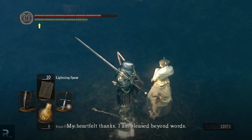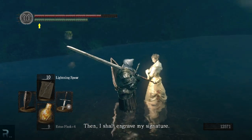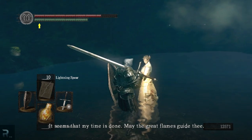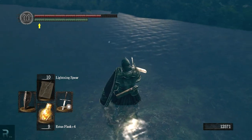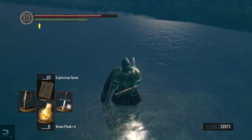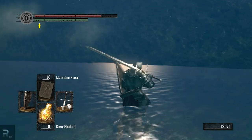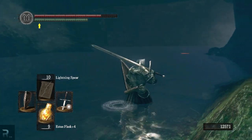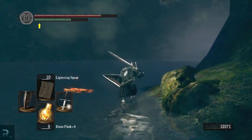My heartfelt thanks — I am pleased beyond words. Engrave my signature; thou art in need. Pray summon me from my signature. May the great flames guide thee. Okay, so I suppose she will be around here somewhere and we can actually speak to her again and she can potentially give us the item. I don't actually know what we need to access the new content — I apologize. I don't do much research on this as I don't want to give myself spoilers.